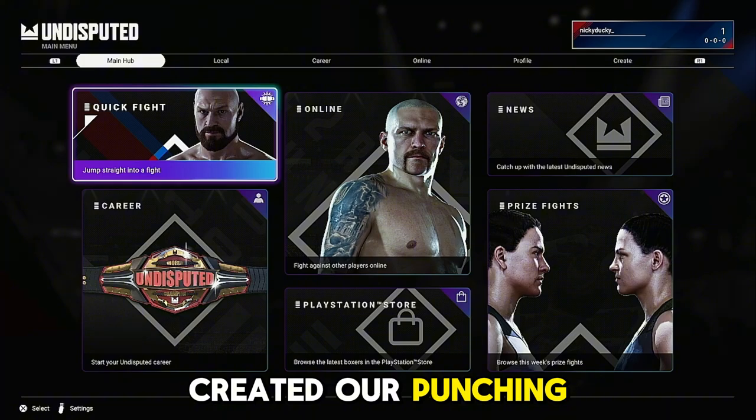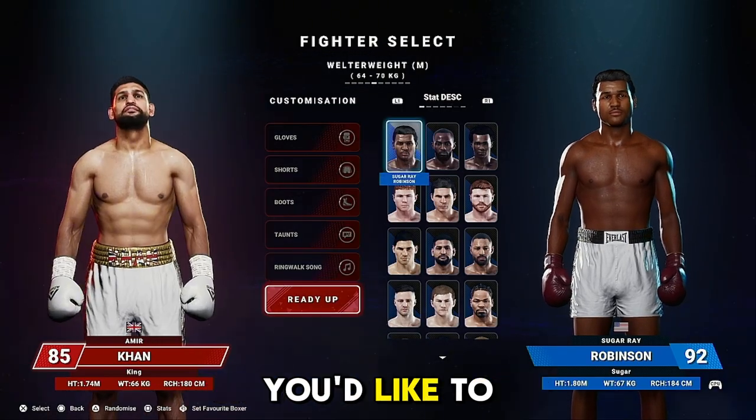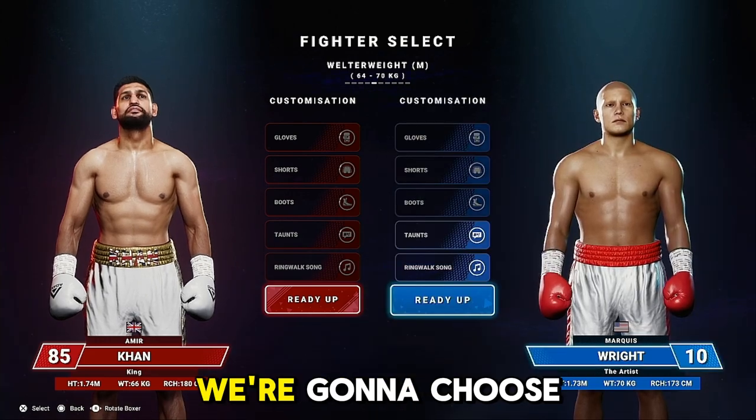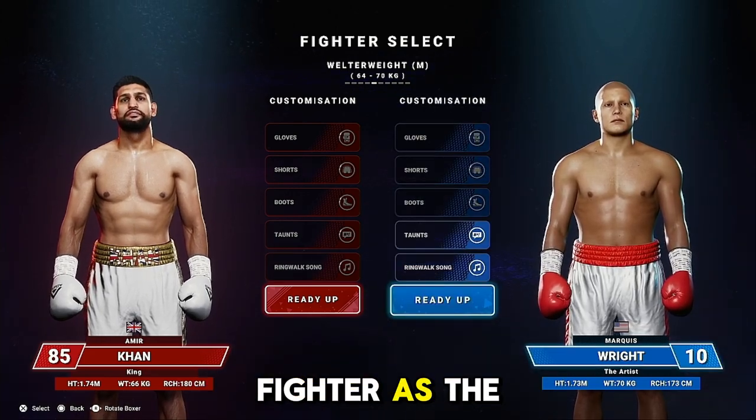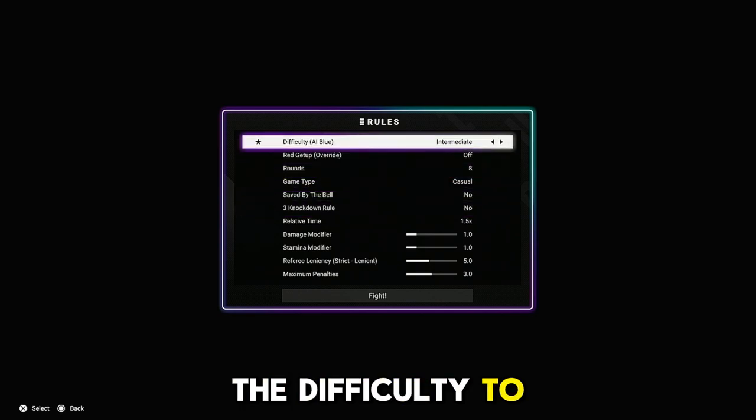We've created our punching bag. Now go over to quick fight mode and choose any fighter you'd like — I'm going to choose Amir Khan. Select your newly created fighter as the AI opponent, then go up and set the difficulty to Pro.